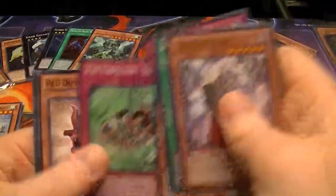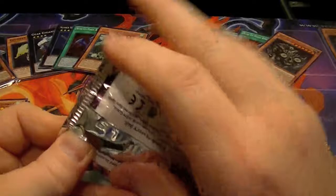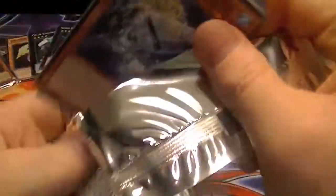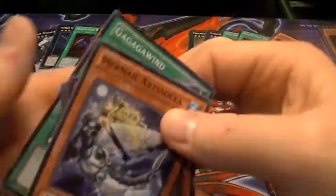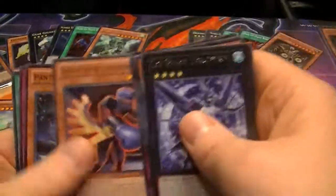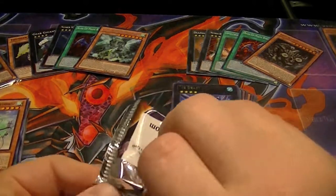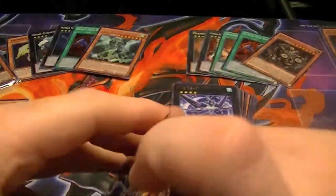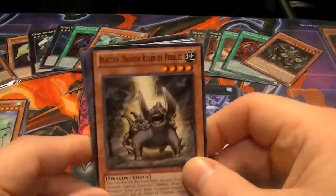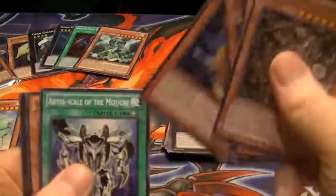Rare Brushfire Knight and Red Duston — got a little Duston OTK. And now for our Tachyon packs. Rare Ice Beast Zero Find. And a Rare Redox from our Redox side, and nothing else.